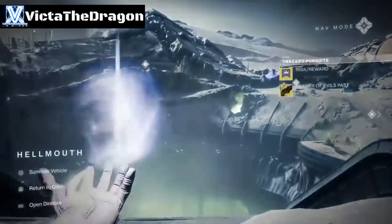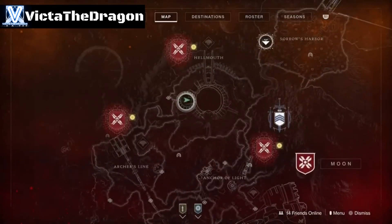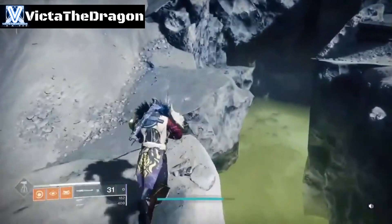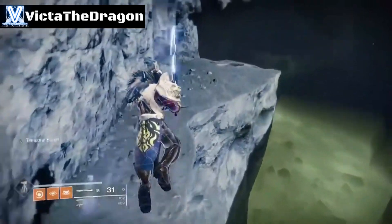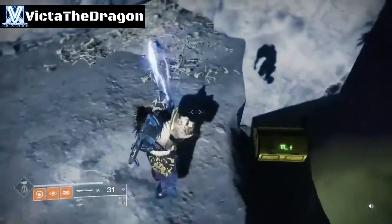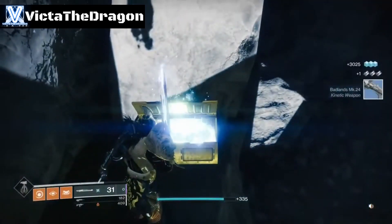Chest number six is still in Howmouth. This is my location right there. Turn around and go through this little cave here, just follow the path, then drop down — and there is chest number six.